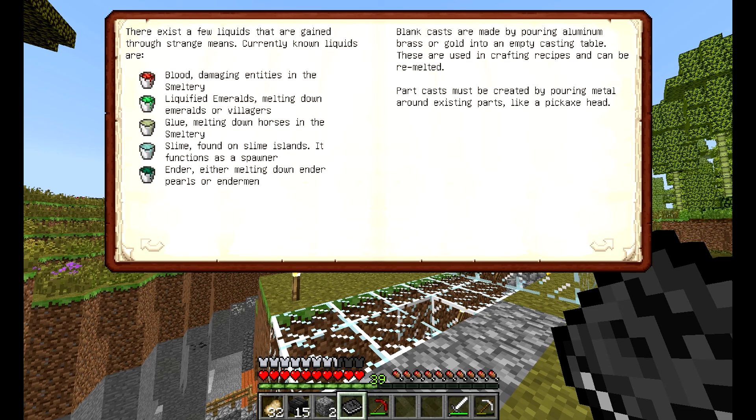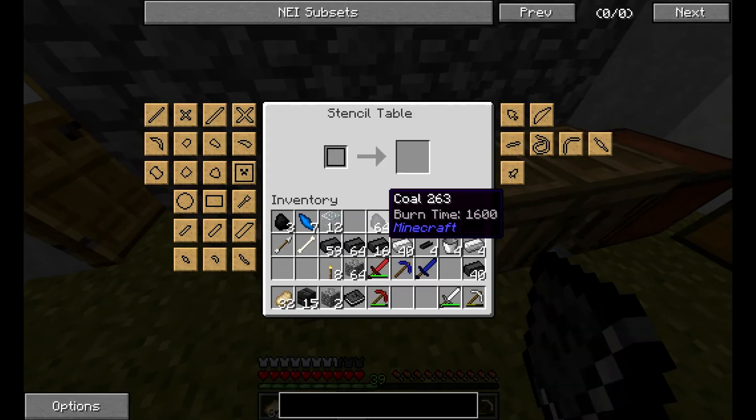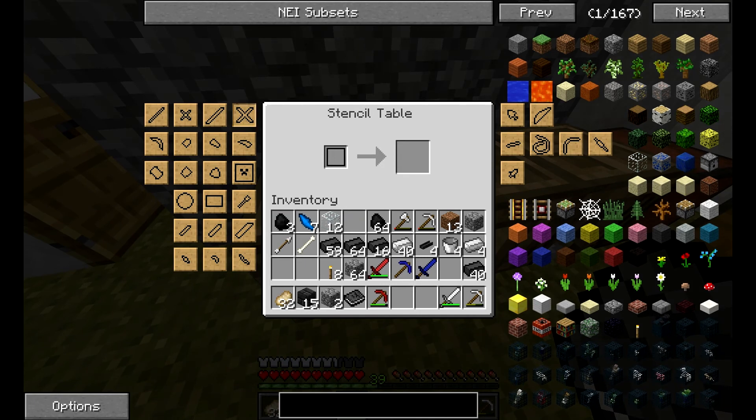By pouring aluminum, brass, or gold into an empty casting table. Part casts must be created by pouring metal around existing parts, like a pickaxe head. I don't know how one does this stuff, so I'm gonna need to learn how to do this.